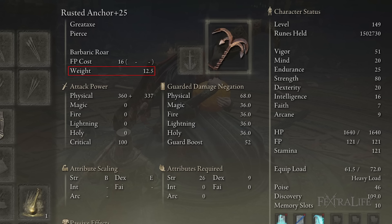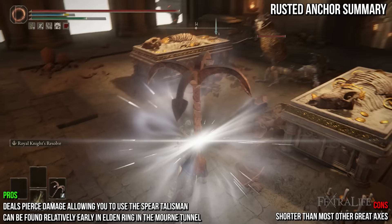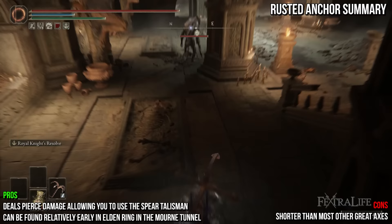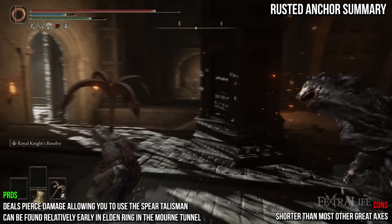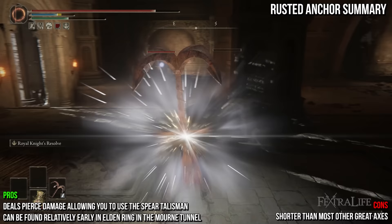Next is the Rusted Anchor. It shares the default moveset of most great axes and deals physical damage. It's a very heavy great axe weighing 12.5, requiring a lot of strength and few in dexterity. The Rusted Anchor is unique not only in appearance but also because it deals pierce damage. Pierce damage is increased when striking enemies mid-attack animation — called counter damage — making this weapon particularly deadly if you like to R1 spam or jump attack. You can also use the Spear Talisman to further boost this damage. It's not the longest great axe and sits in the bottom half for length, but its damage is just behind the Crescent Moon Axe, and it can be found very early in Mourne Tunnel. Use it on an aggressive build that aims to continue attacking through enemy attacks, stacking Poise with the Claw Talisman for jump attacks or R1 attacks, and the Spear Talisman for increased counter damage.